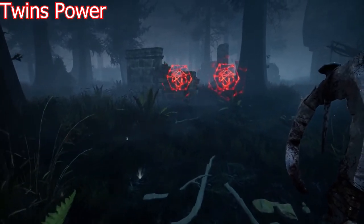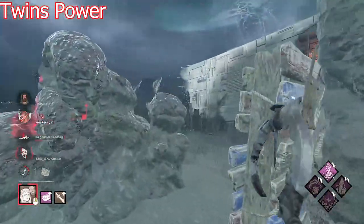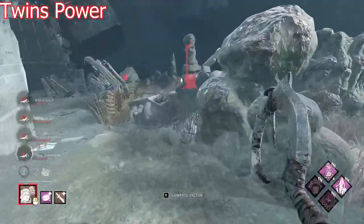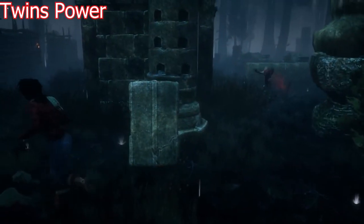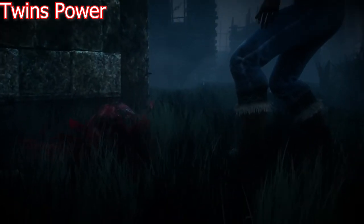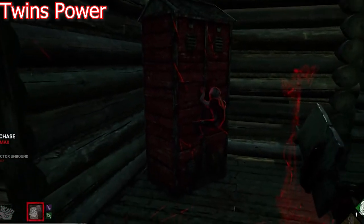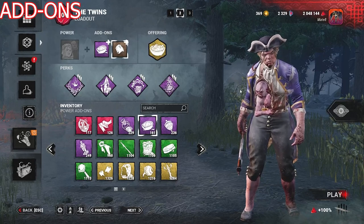Survivors that come close to the survivor carrying Victor will trigger a Killer Instinct, so you'll know if somebody is near. You can switch between Charlotte and Victor freely but there will be a small delay before you can fully control your character again. When Victor stays idle he will also trigger Killer Instinct on nearby survivors. If you miss a pounce or don't protect Victor while he's standing still, survivors can kick him causing him to die — but don't worry, he respawns after a little while. You can also trap survivors in lockers with Victor, and survivors cannot escape through the exit gate with Victor on their back.